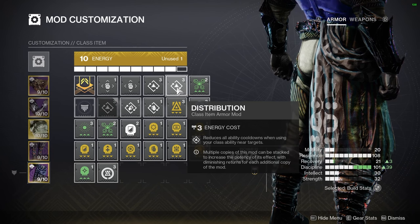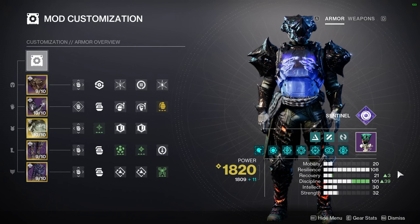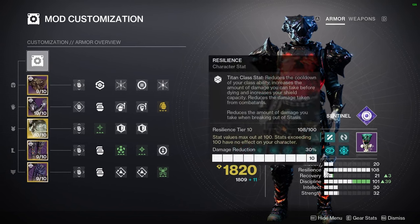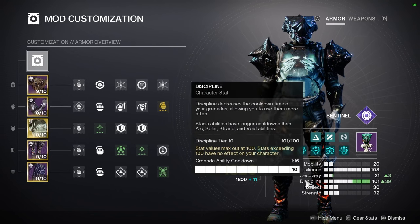On your class item, double Distribution is really useful. Whenever you activate your class ability — which you should be using with all three subclasses — you get ability energy back, plus Powerful Attraction to grab all nearby orbs of power. For stats, for pretty much any class you always want to focus into Resilience first. It reduces damage taken all around — you get about 30% damage reduction when you have 100 in this, at the tenth level.